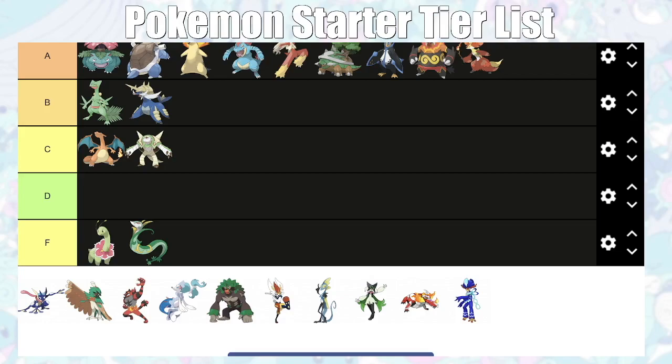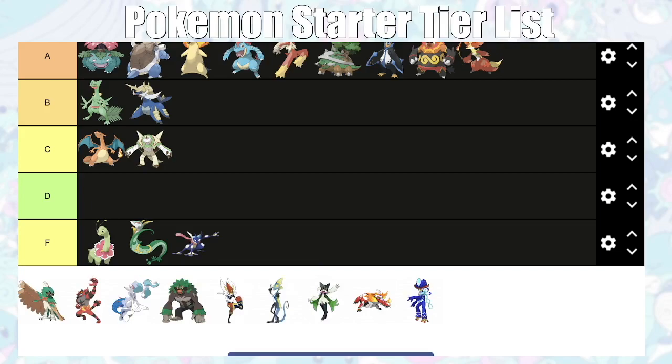Greninja — it's actually my favorite starter Pokémon, but this thing is just paper thin. It sounds so cool on paper, and Pokémon Challenges even said it's great on paper, but it really sucks because it doesn't have very good defenses, doesn't get any particularly good moves, and gets outsped a lot of the time. So Greninja is going into B tier.